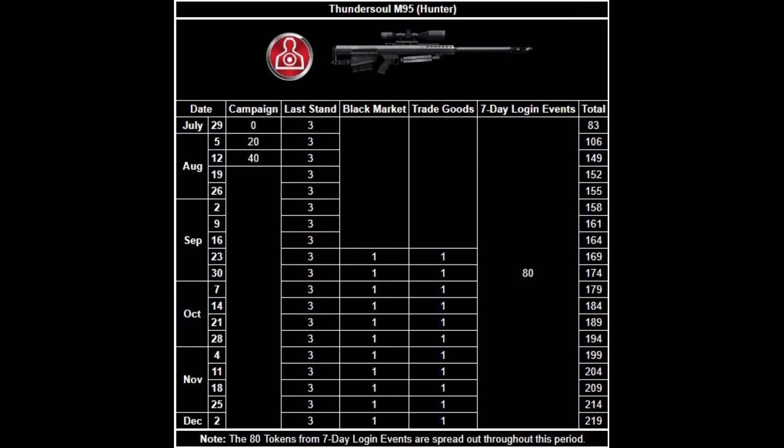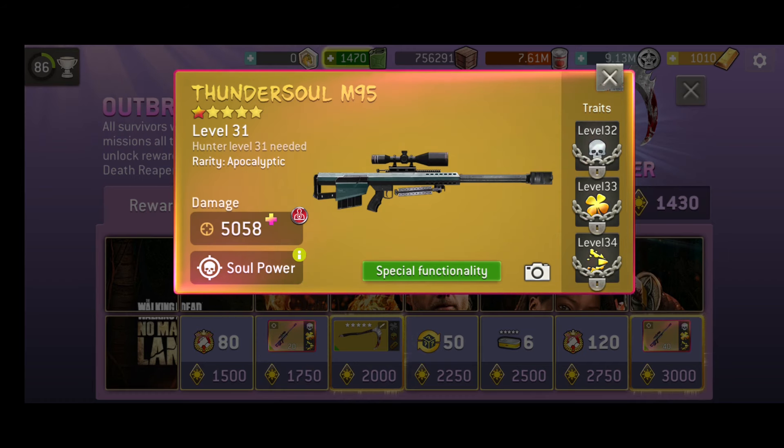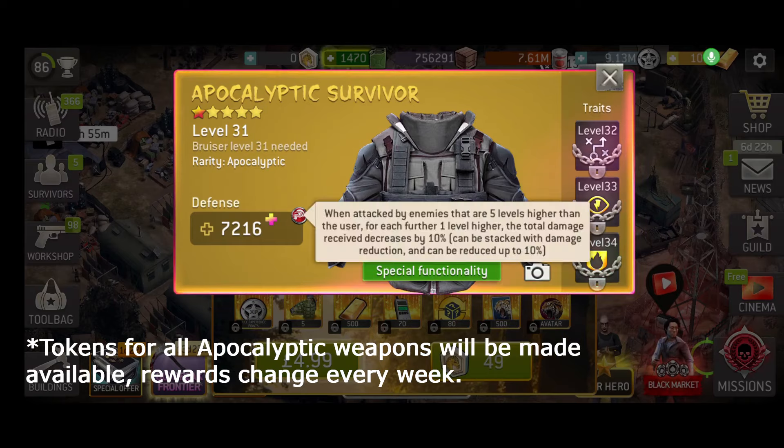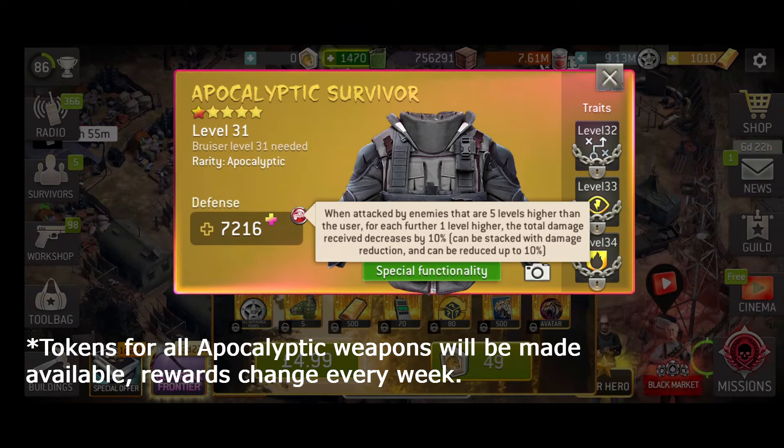Like all apocalyptic gear, the Thundersoul is unlocked with Apocalypse tokens. These are earned by participating in game modes like Last Stand, and purchased through the black market and trade goods shops. The greatest apocalyptic token rewards can be found in the seasonal events. Outbreak Frontier will reward a total of 60 tokens if fully completed. And then there's the 7-day login events — keep an eye out for when the tokens are available as rewards for that particular event, since it changes every week.